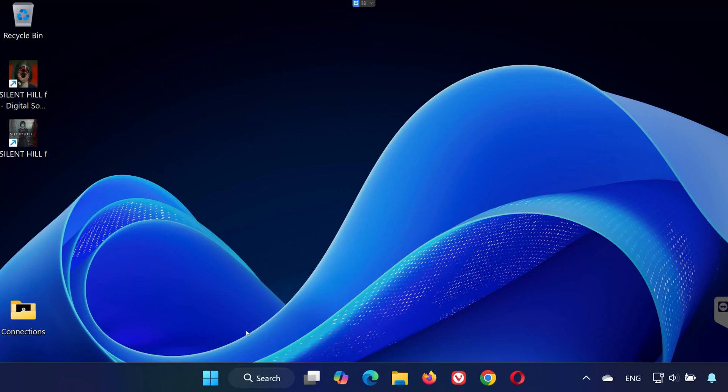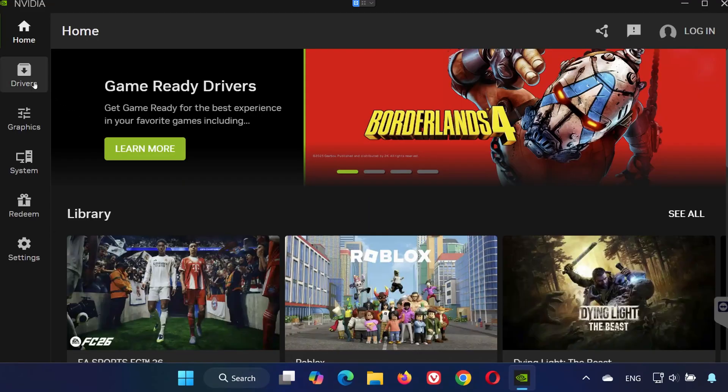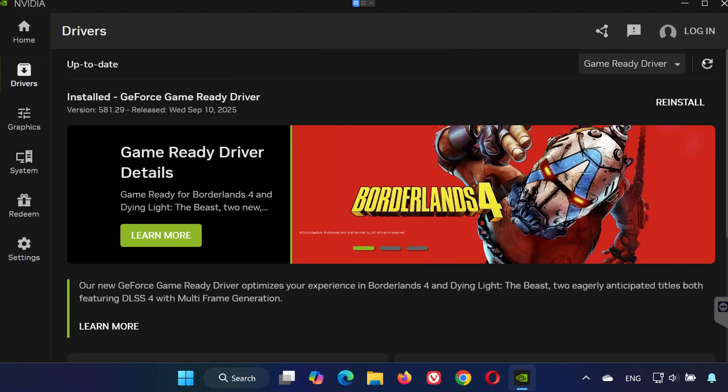Solution 2. Open the Start menu and type NVIDIA app. Open it and go to the Drivers tab. Click on Check for Updates. If a new driver is available, go ahead and install it.